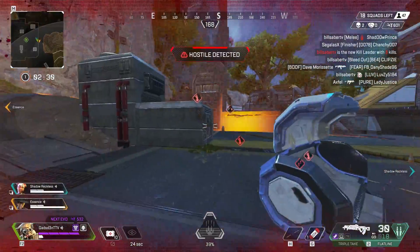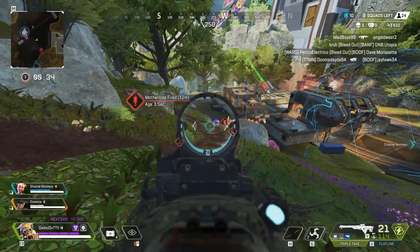Whether it's to push, fortify, flank, retreat, or even use abilities, the Opportunist can provide different methods for each.